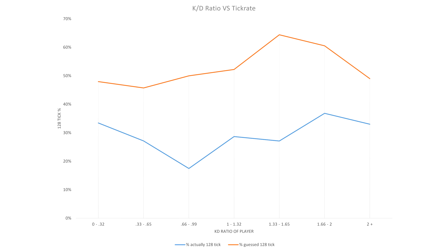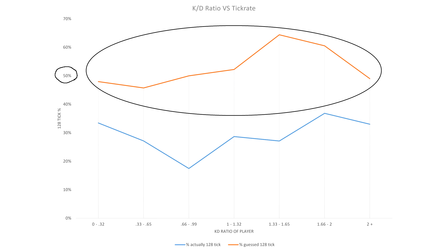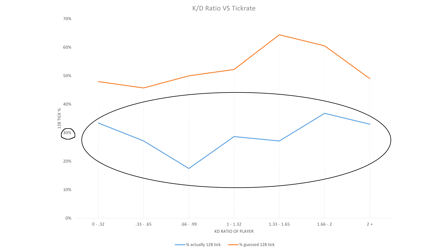In fact, the only conclusion that's abundantly clear from this is the gap between players' guesses and the actual server tick rate. In total, just over 50% of players thought they were playing on a 128 tick server. But in reality, only 29% of them were.